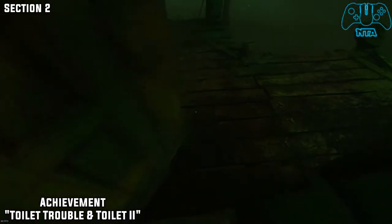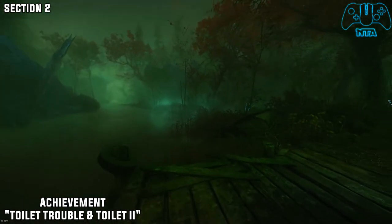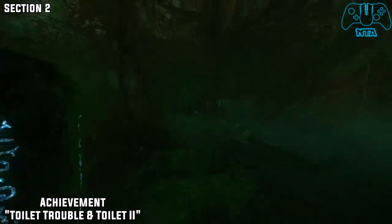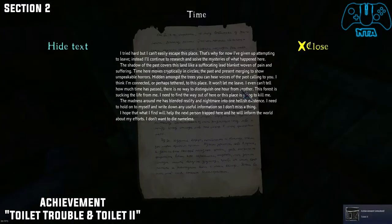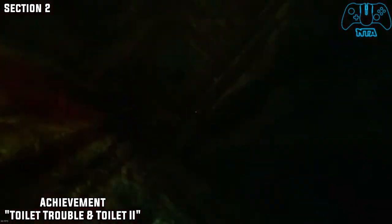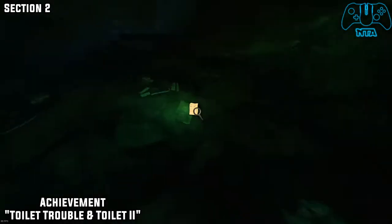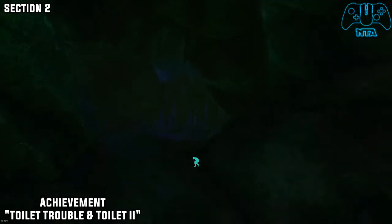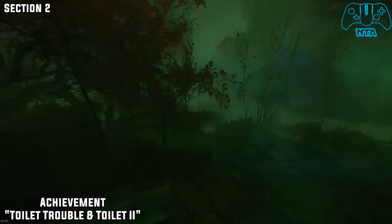Now once you manage to escape the house, go to the right once you've left and you should find the toilets. So once you enter, you'll get the toilet and tour achievement. Interact with the note — you'll get a jump scare, so to speak, it's not really a jump scare — and you get dragged into the toilet. Now all you have to do here is just get to the exit. There's no special way around it, just get to the exit and you get your achievement.